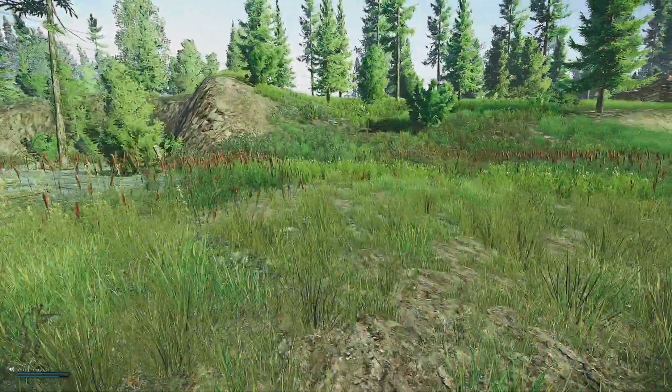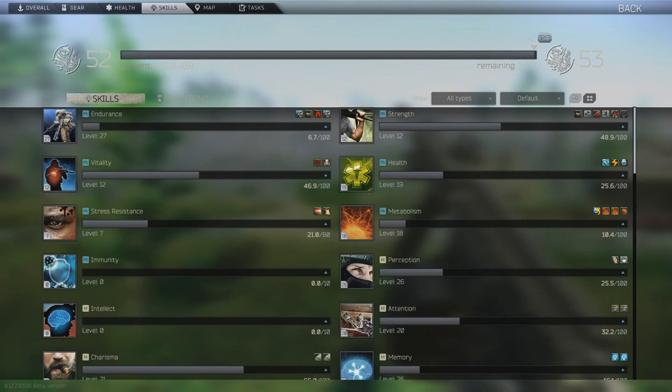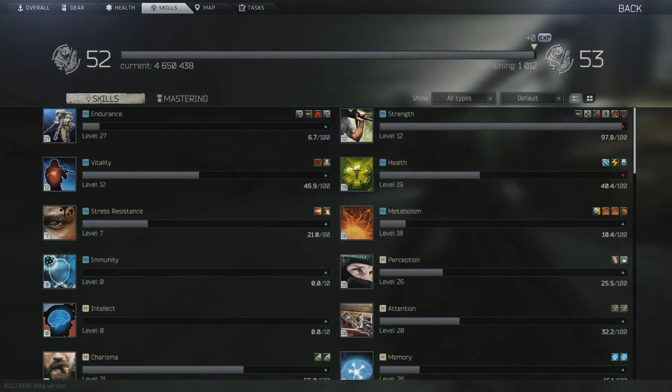Once you've done two full sprint bars, ditch all your extra luggage and run to wherever you're going. At the beginning of this raid, we were at 48.9 points, and at the end of this run, we're at 97.8. We gained a total of 48.9 strength points in one raid.